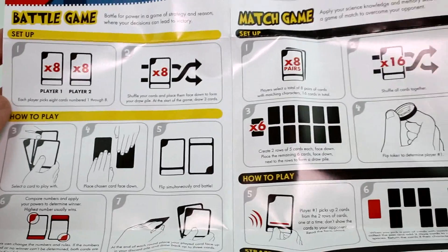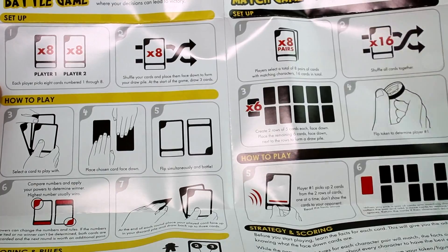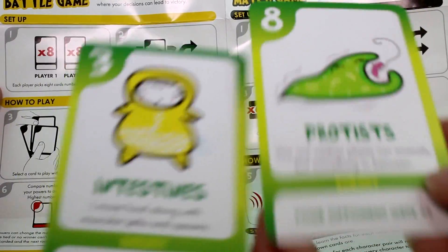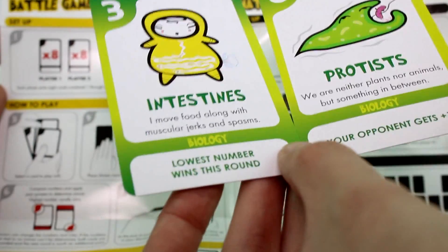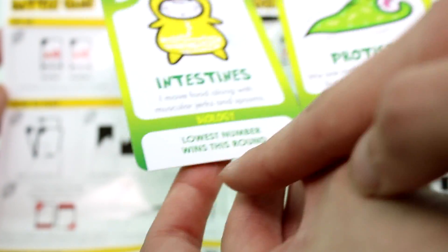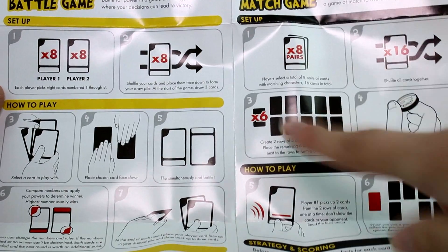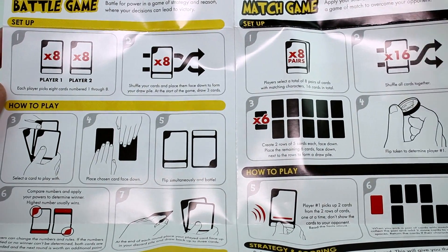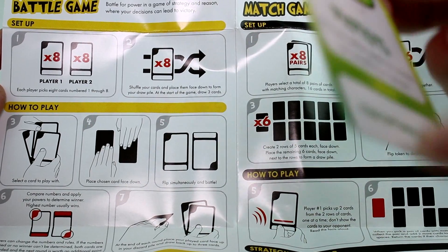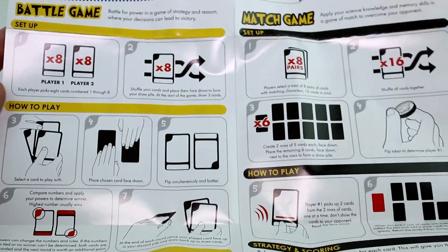Now it's time to play the game. For battle, you split the deck in two — one for each of us. You each flip one over and compare numbers. If yours is higher but the power says your opponent gets plus one, she'd get four total. But lowest number wins the round, so she would win. For matching, you spread them all out, flip two over, and I'd read the description without naming it — you'd have to think 'oh that's the protist' and flip them back over, trying to remember to get a match.